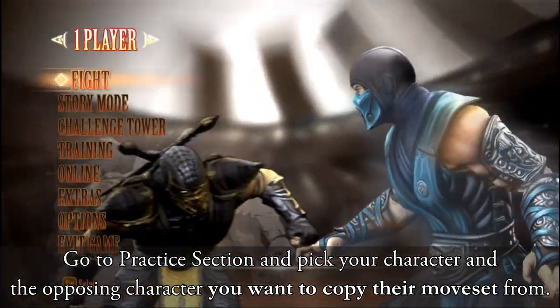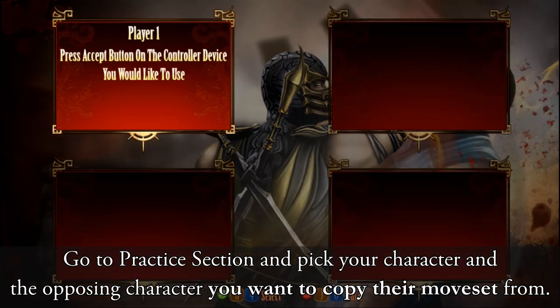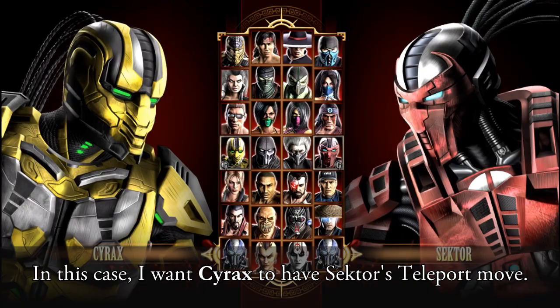Step 4. Open your Mortal Kombat 9 software. Step 5. Go to the Practice section and pick your character and the opposing character you want to copy their moveset from. In this case, I want Cyrax to have Sector's teleport move.